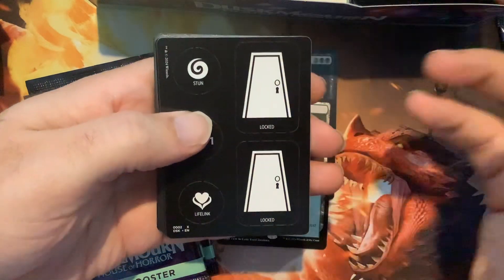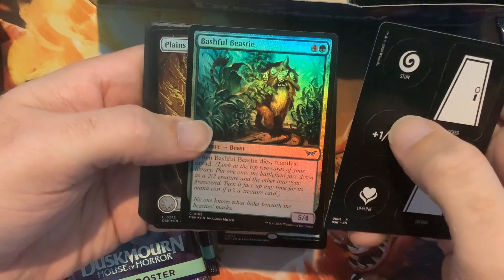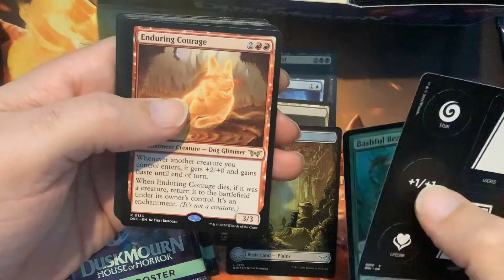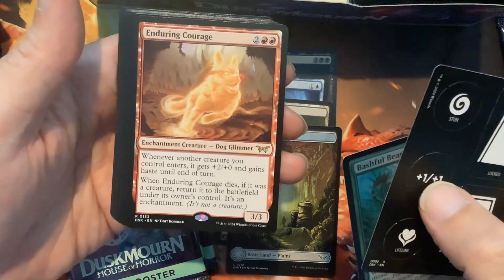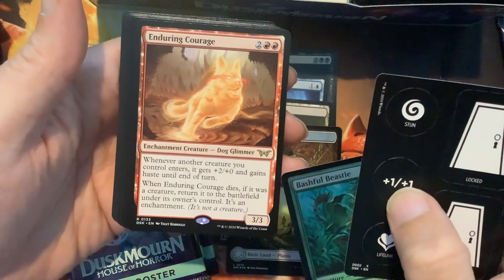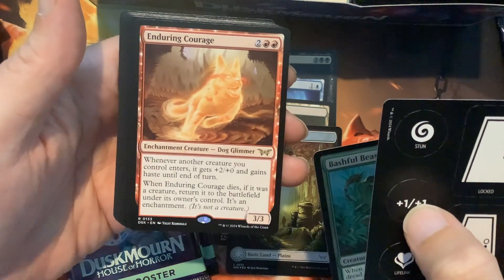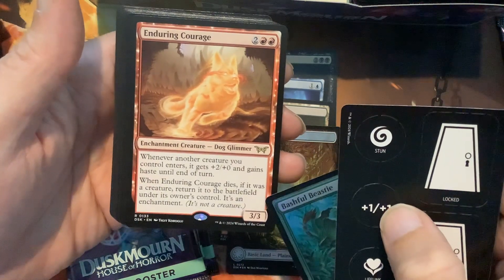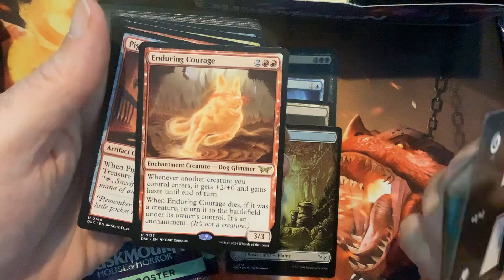We are looking for the Overlords, of course — that'd be preferred. Got a nice little holographic planes here. Oh, I got an Enduring card — that's fantastic. I don't know if I've seen this in constructed yet but a lot of the Enduring creatures are playable. That's cool — a haste enabler on a dog. Whenever another creature you control enters, it gets plus two and gains haste until end of turn. That's really nice. When Enduring Courage dies, if it was a creature, it returns to the battlefield as an enchantment, and it still has the same effect. What a cool card!